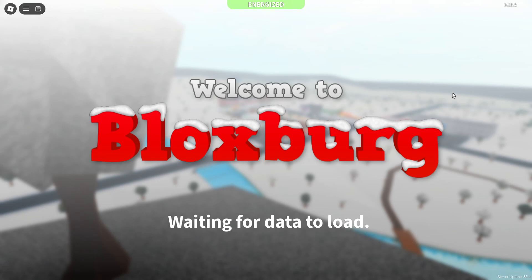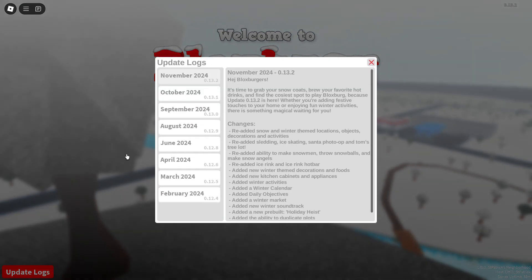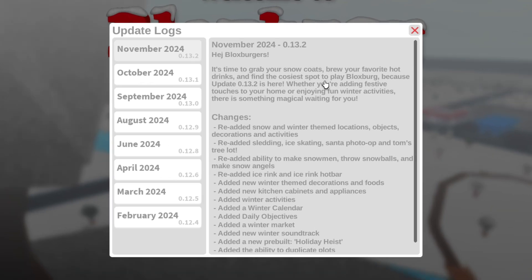I'm so excited to see this update. Let's go ahead and get right into this update log. We're going to read this once it loads. November 2024 — wow, this is a lot. Hey Bloxburgers, it's time to grab your snowcoats, brew your favorite hot drinks, and find the coziest spot. Play Bloxburg because update 0.13.2 is here.